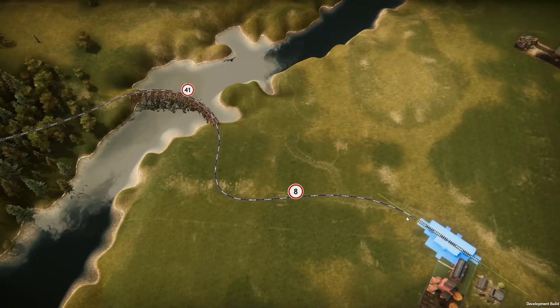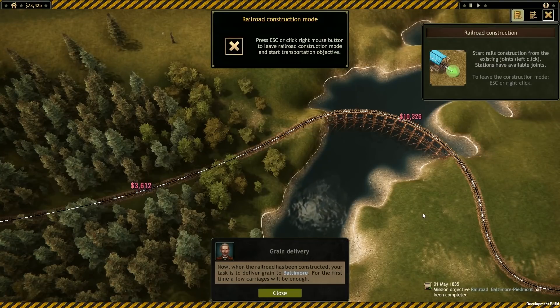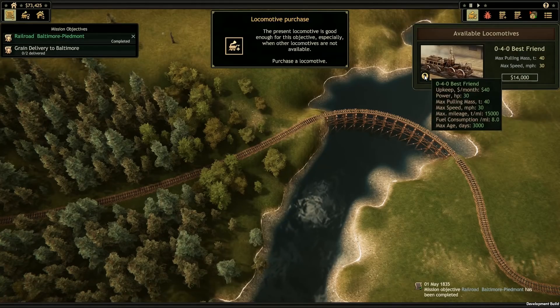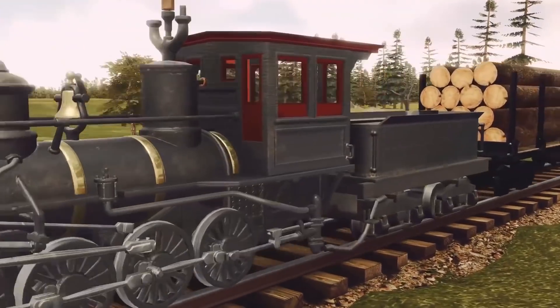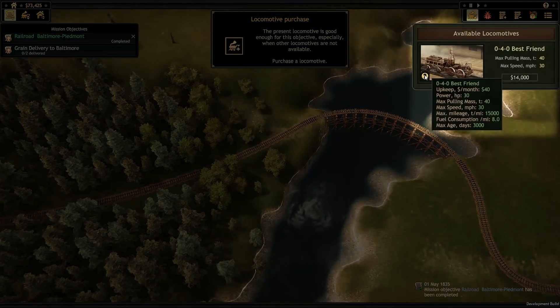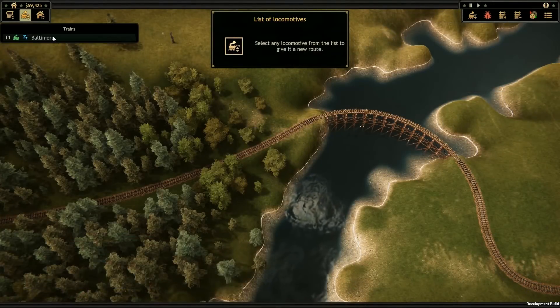We can either just connect the two locations directly, or get more involved to avoid paying more than we have to. Now we've got our tracks in place, let's go ahead and buy our very first steam engine. You'll be able to research and buy five engines when Railroad Corporation arrives in early access, with many more to come alongside the full release. Every locomotive has a maximum pulling mass, speed, and mileage, along with other important traits such as upkeep costs.